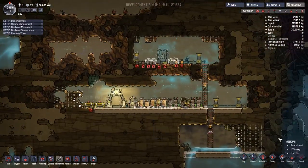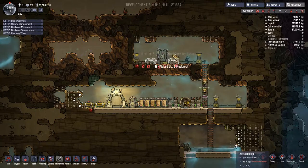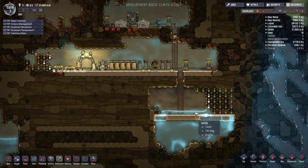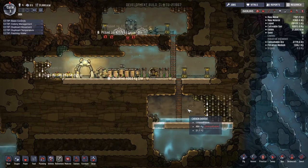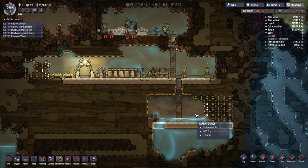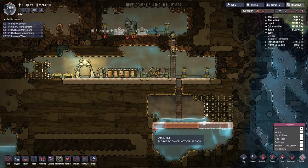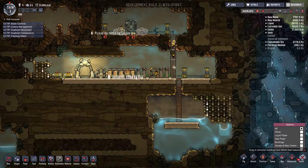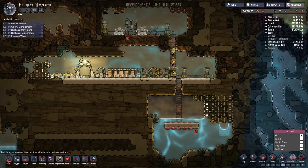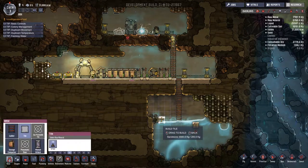Still waiting for the guys to dig. I'm concerned the water level might be rising — I was hoping we'd use those resources and get it lower. Rather than worry, let's cancel the current water platform plan, deconstruct it, and rebuild the tile platform higher up.